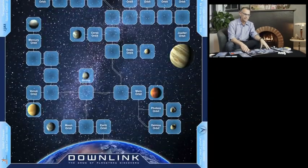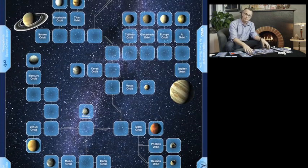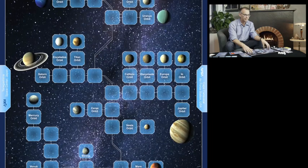Hi, I'm Dr. Dante Loretta, and I'm here to introduce you to our new game, Downlink, the game of planetary discovery. Let's start with an overview of the different game components. In the center of the table, we have our game board, which represents the solar system and all the different destinations that you can explore in this game.